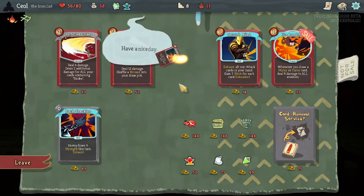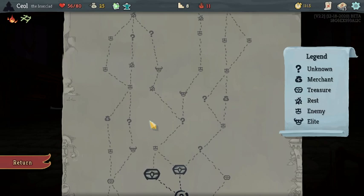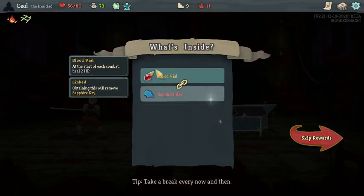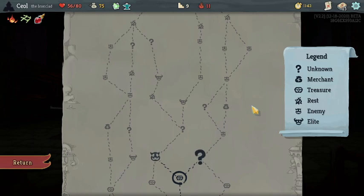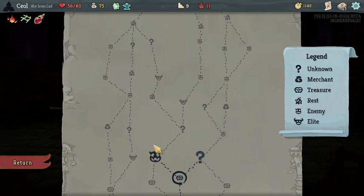I'll pick up Armaments too — it's block and it lets us fix some cards. I feel fine. We'll see what's in this chest. Blood Vial — I like the value. Could see that one event, although I think if I remember right it doesn't take your max health. I don't remember if it still removes the strikes though — not off the top of my head. I will go left here. I think we're okay to fight that elite.